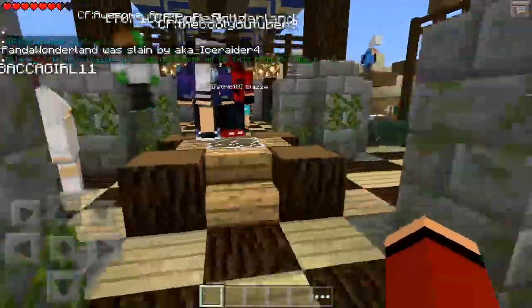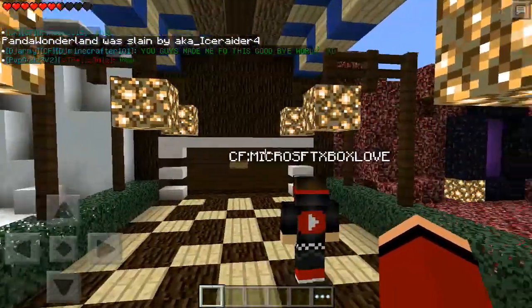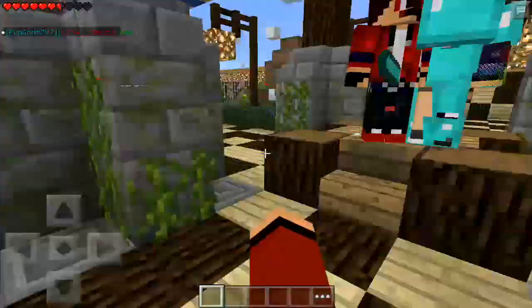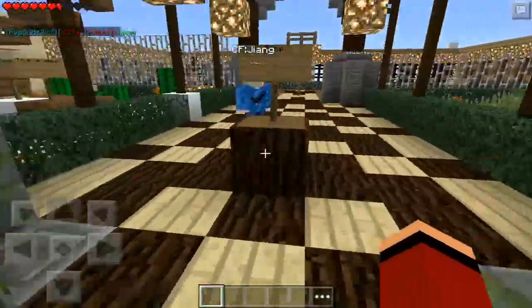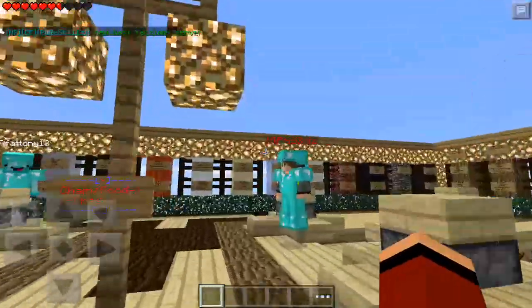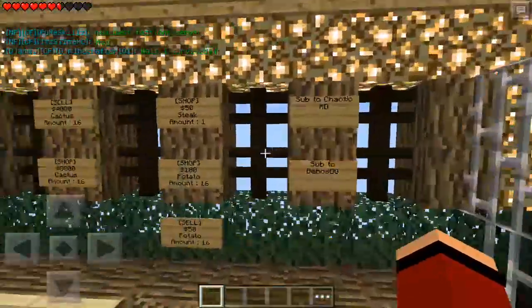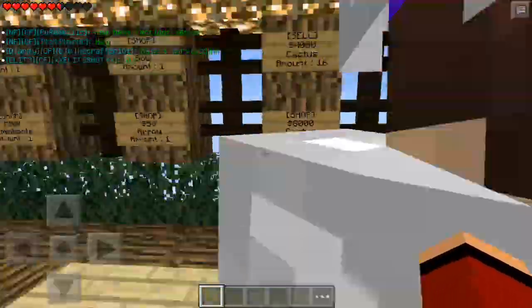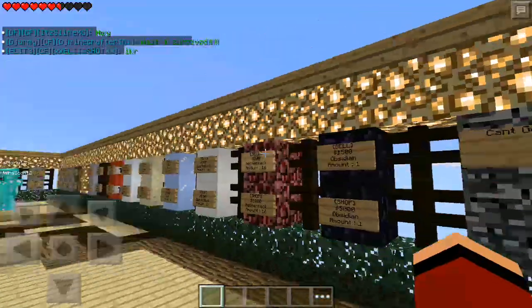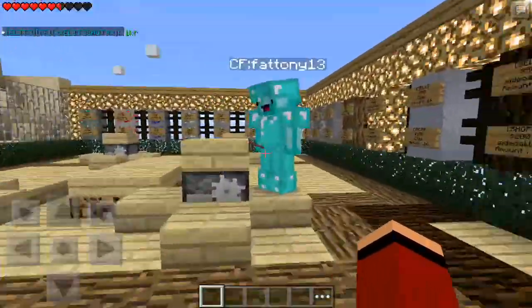Over here is the PvP warp, and over there is the wild warp. You can go ahead and teleport to the wild. And over here is the shop where you can get any type of resources through the cash you can spend on the server. So it's pretty awesome.